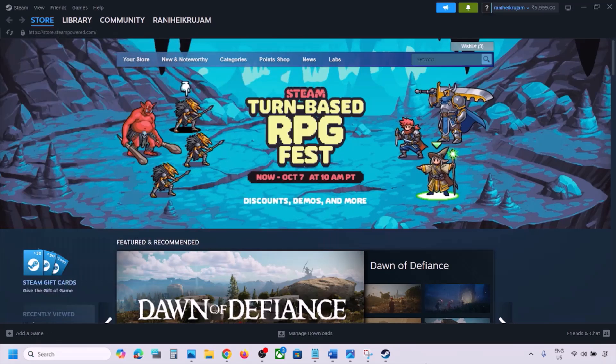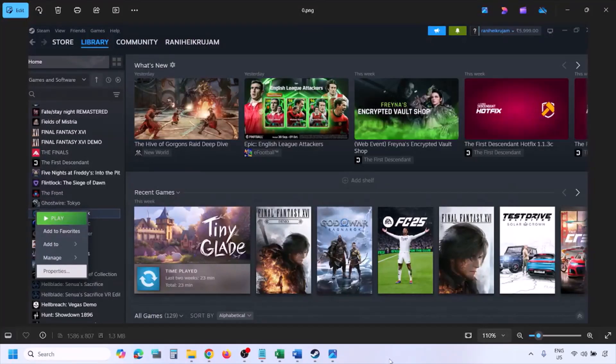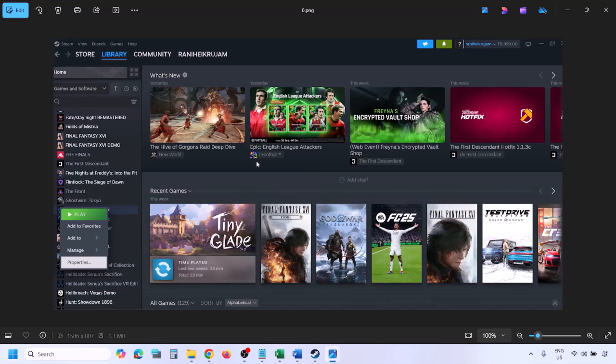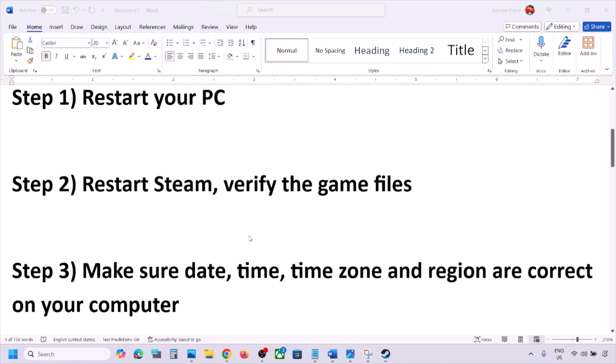Still facing the problem? The next step is to verify the game files — this is important. Go to Steam, click on Library at the top, find the game in the list, right-click on the game, select Properties, go to the Installed Files tab, and click on Verify Integrity of Game Files. Once verification is 100% complete, launch the game and check.